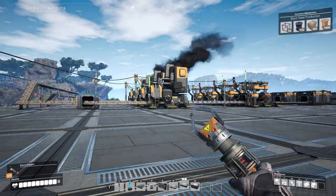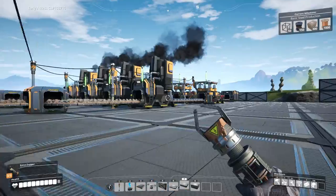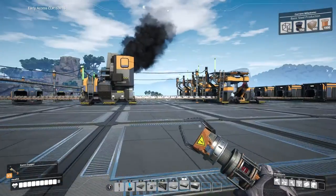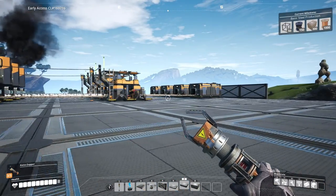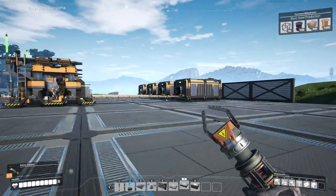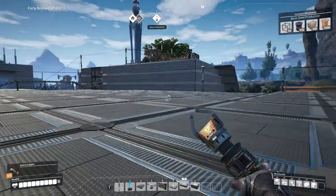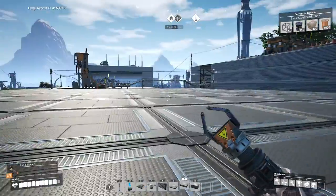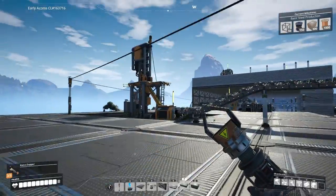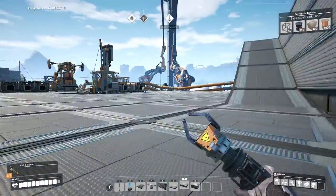Welcome back to Satisfactory. I just set up these two little mines over there so we produce a whole bunch of iron sheets. I'm in a bit of a pickle — I don't have enough metal plates. I set this up so we can get a whole bunch of metal plates going right into here, and then we're going to use that to set up these walls and build a nice big factory, because that's what satisfactory is all about.